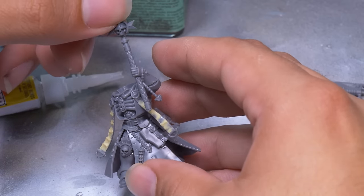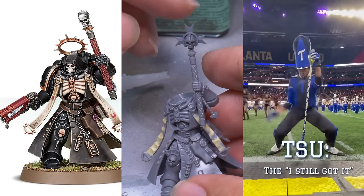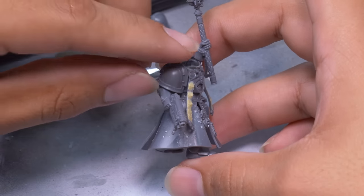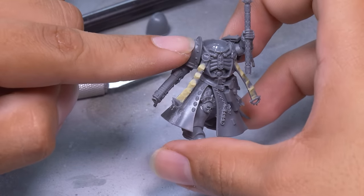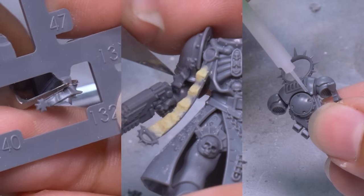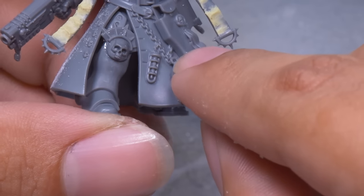A small but important change: snipping the peg on his arm and rotating the Crozius so he is holding it perfectly vertical — a much more powerful pose than just waving it up like the drum major at the front of a marching band. Now that the original shoulder pads are gone, I glued on a Mark III and Mark V shoulder pad. This Chaplain has some historical chapter relics with his new shiny Mark X Tacticus armor, and I found some Black Templar purity seals and a new reliquary to spice them up even more.